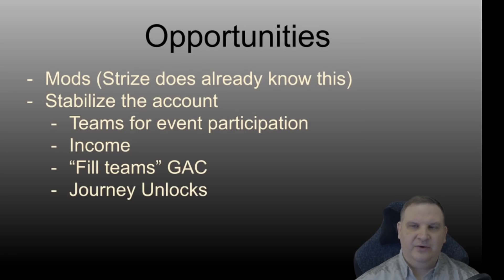We talked about stabilizing the account. What I mean by that is basically that you have some teams for event participation — having the Sith tag, the Jedi tag in good working order to try to get things out of events. For example, having an Empire team and a rebel team allows you to get so much extra stuff out of the game. If he skipped that Phoenix run he did, he wouldn't have rebels, he wouldn't have the Emperor. You got to get that stuff into your account, and of course he needs the Emperor. So it makes sense to do Phoenix to get that Emperor — that way you have a rebel team and get the Emperor unlocked for the SLKR stuff.